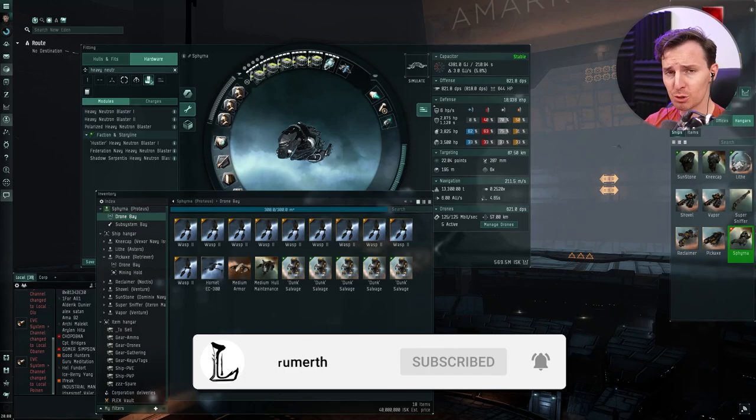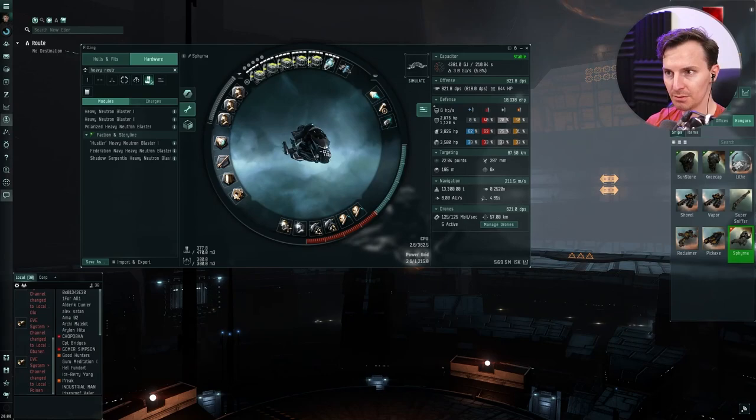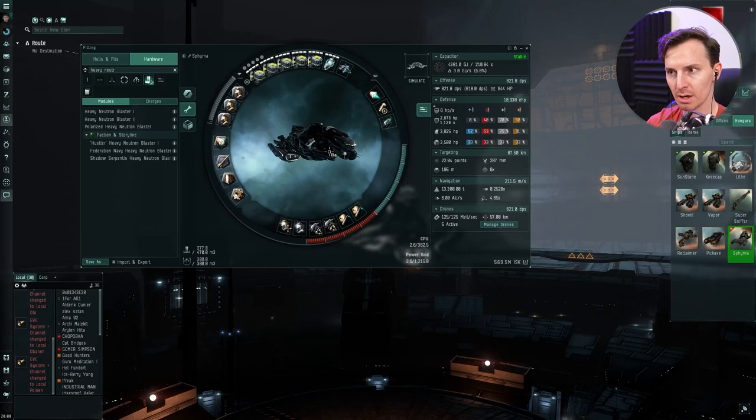Sleepers are scary, and we're going to kill a bunch in our Proteus. Let's dive into the fit right now, ladies and gentlemen. Welcome in, everybody. My name's Loru, digital advertiser, content creator, and Eve enjoyer for the better part of 10 years now. This is the fit we've been using to kill sleepers, or indeed ratting in wormhole space — we're doing it in a Proteus. Let's dive into it.